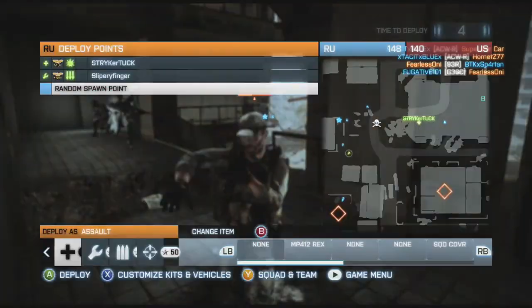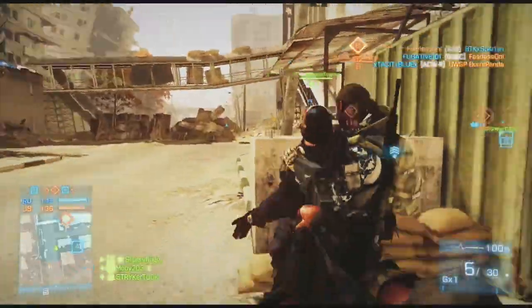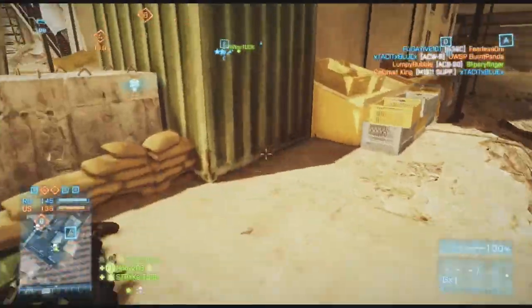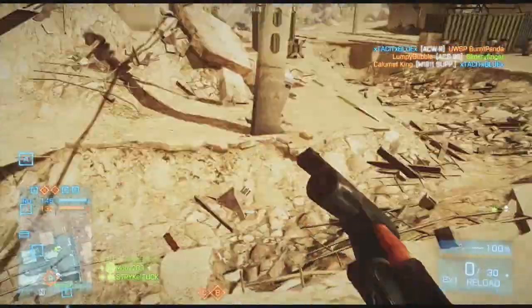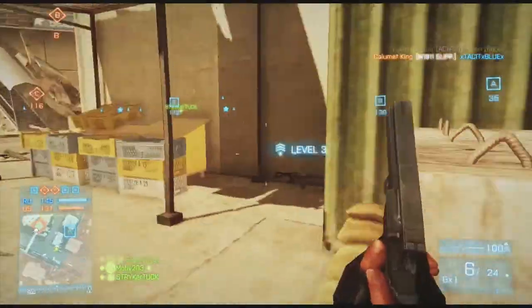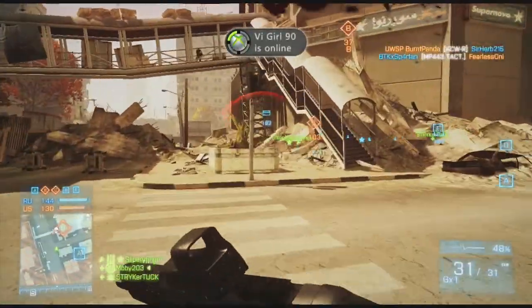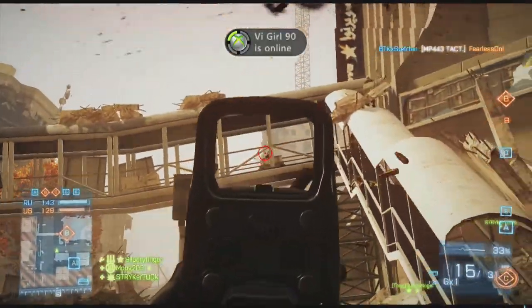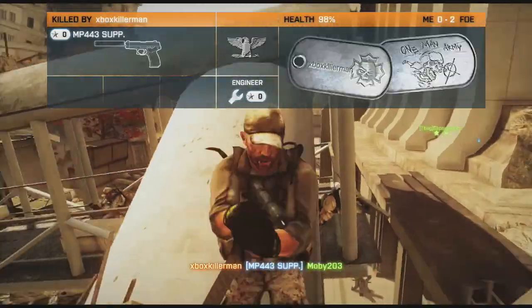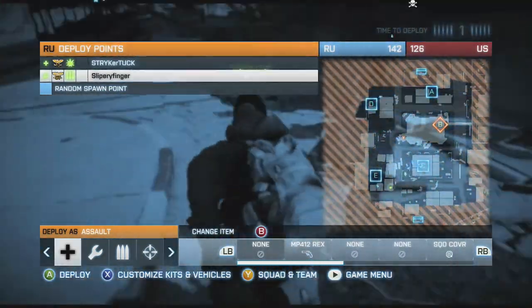Right now we're up 148, 147, 135 - the point is taking bases. You want to burn off their tickets. It has almost nothing to do with kills. Most kills are arbitrary to get you to the flag. If you get someone on the way to the flag, then great. Other than that, don't worry about it if you want the win.